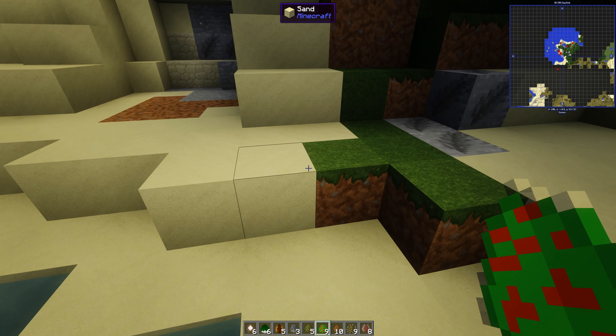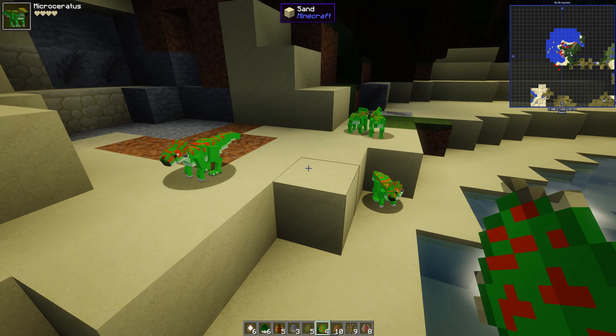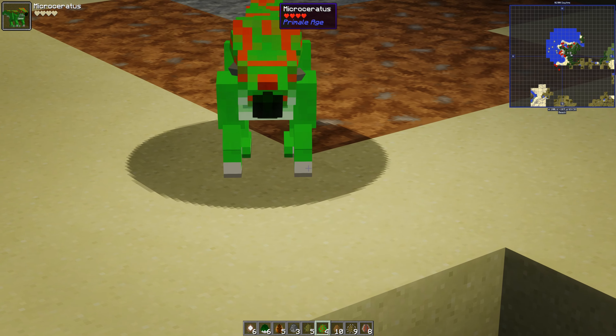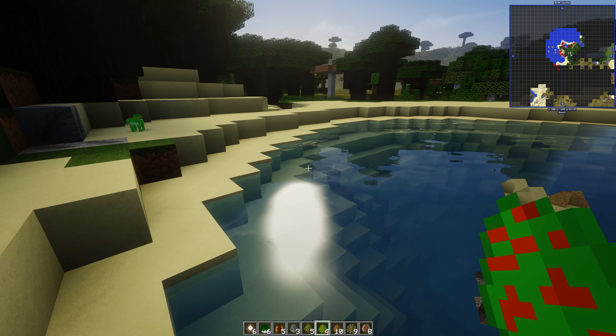Microceratops - here we go, we'll put these over here. These are so cute - little ones. We've got a red headdress and we've got a more orange headdress there. But they are cute. So cute! So bright!